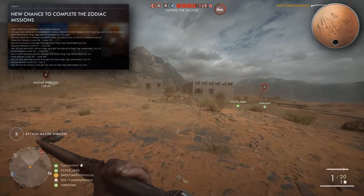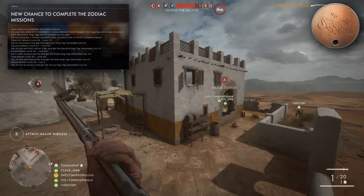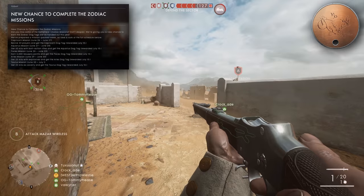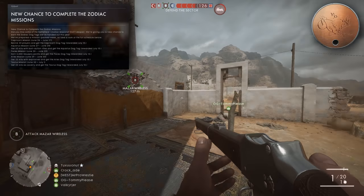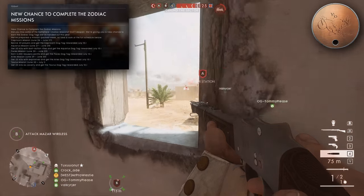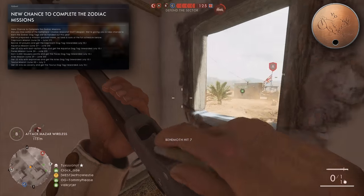First up is the Capricorn dog tag that requires you to revive 20 players between now and June 27th. The time it runs from is 9am UTC for 24 hours, so it will run around to 9am UTC on June 27th.